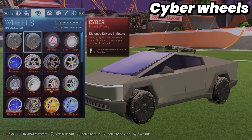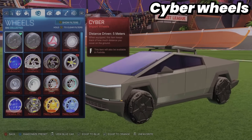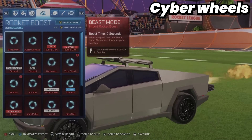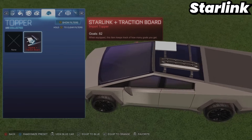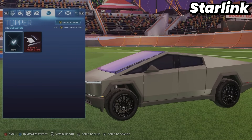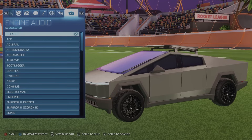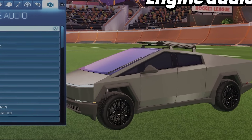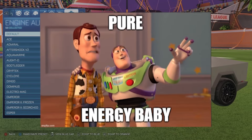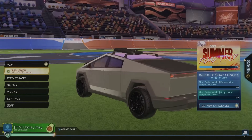Moving on, we have the Cyber Wheels. I actually have two — one from the challenge and one from the early access code. I think the Cybertruck looks really clean with standard black wheels, but here they are regardless. Here's the Starlink topper that comes with it — without it, it does look a little naked, so Starlink, you're here to stay. And lastly, here's the engine audio — that is pure energy.